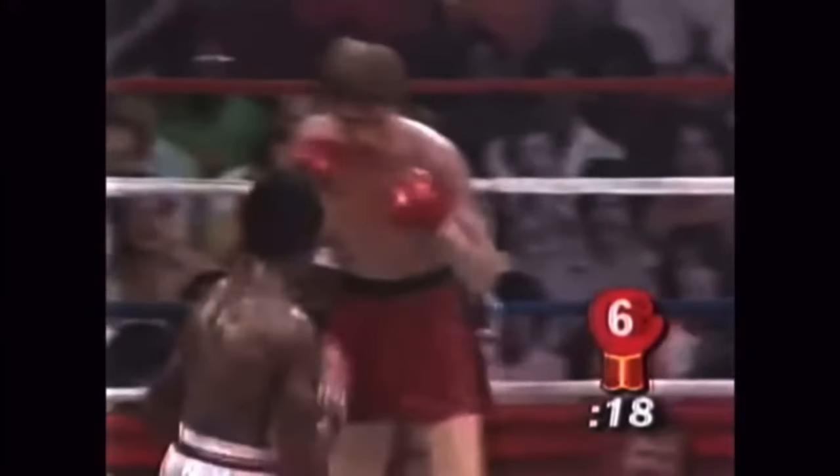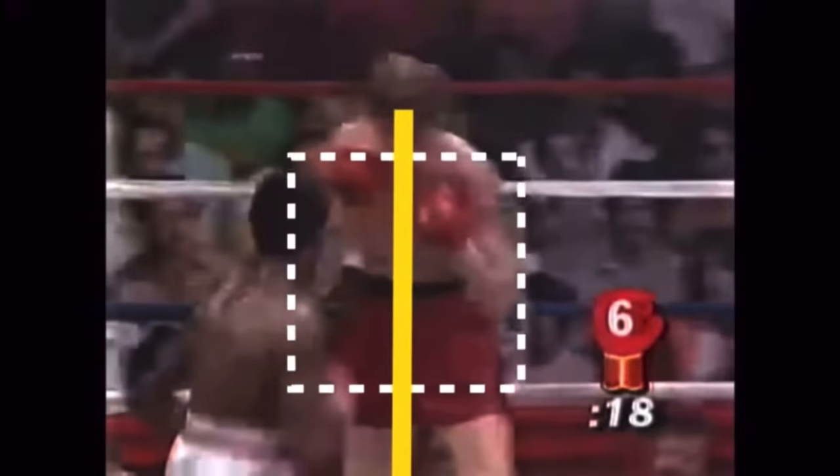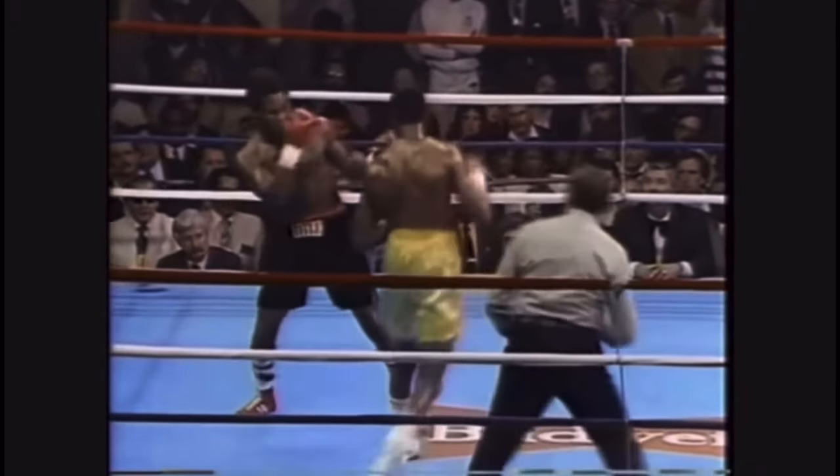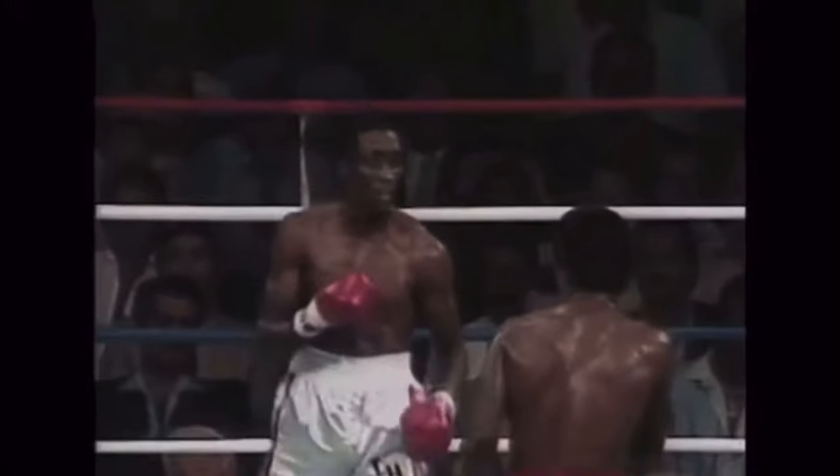A step to the strong side leaves your opponent squared with the center line exposed. As soon as the back foot lands after the sidestep, the fighter can be ready to attack. An added jab on the step around often freezes opponents in place, as they often use top heavy defense to block the jab and forget about matching a new angle with their feet.